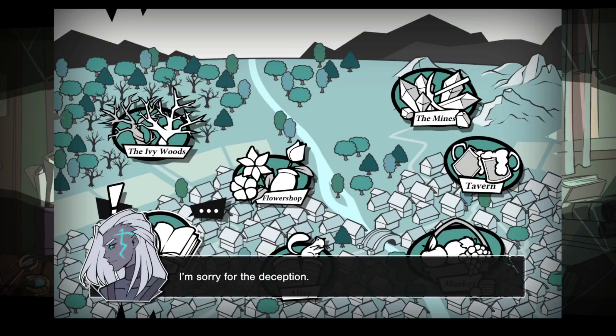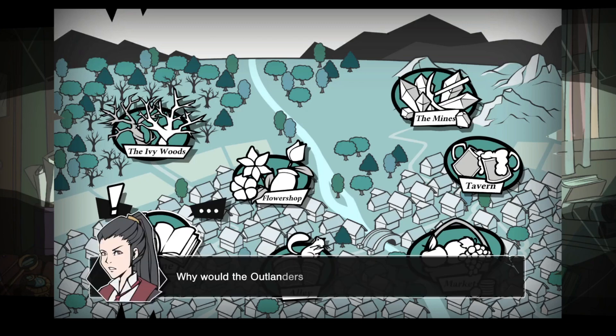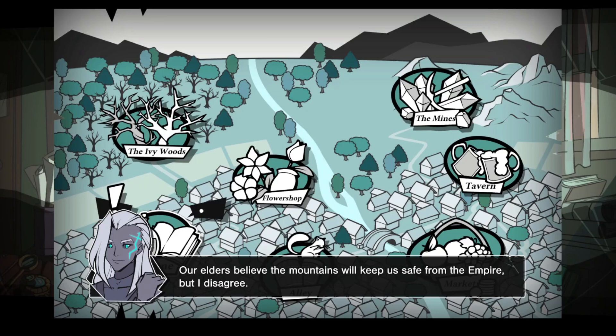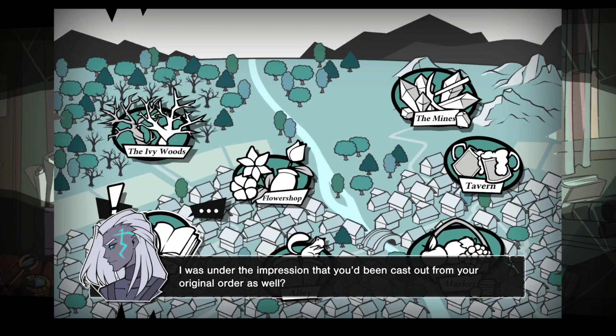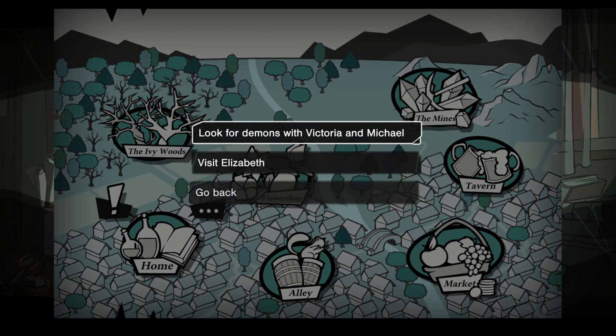So you lied to us. I'm sorry. I did not have my people's blessing to come here. But everything else I have told you about the seal and the artifact has been the truth. Why would the outlanders want to keep this a secret? We do not meddle in the world topside — our elders believe the mountains will keep us safe from the empire. But I disagree. The demons don't see borders. If we don't stop this disaster at the root, eventually my home will get wrapped up in the conflict as well. So you disobeyed orders. You judge me? I was under the impression that you had been cast out from your original order as well. Oh, burn. You and I are nothing alike. Don't be so mean, Victoria.